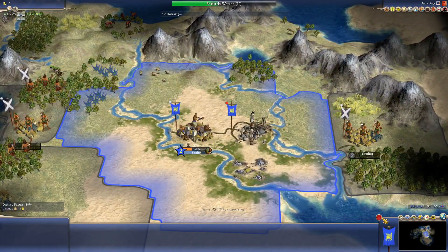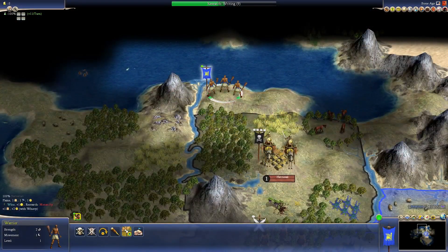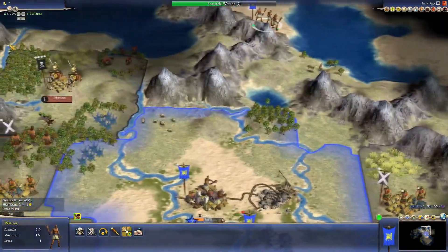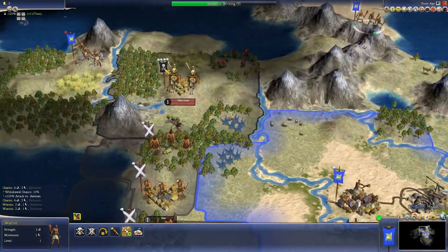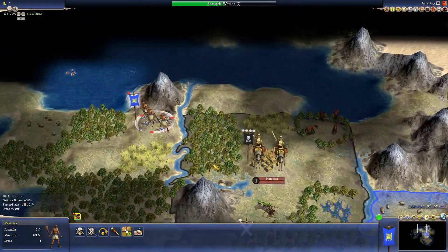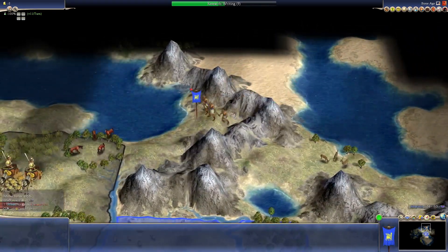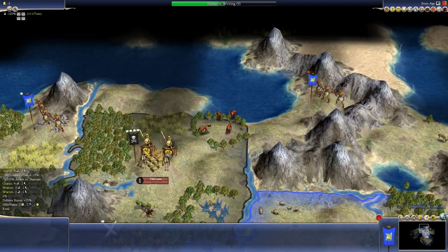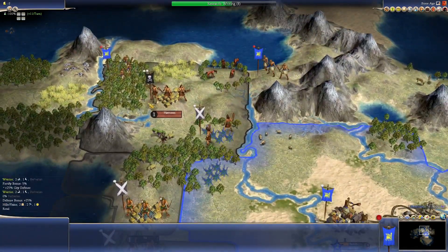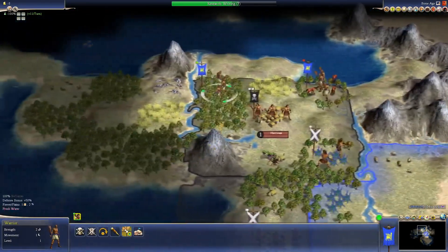Our settler is going to be done in seven turns. Hattusa actually appears right here — that's interesting. They are barbarians, so they are at war with us. Let's get our warrior back and send another warrior up to the horses; perhaps we can fight and defeat them if they are aggressive. It seems like they already lost a couple of troops to those independent forces.